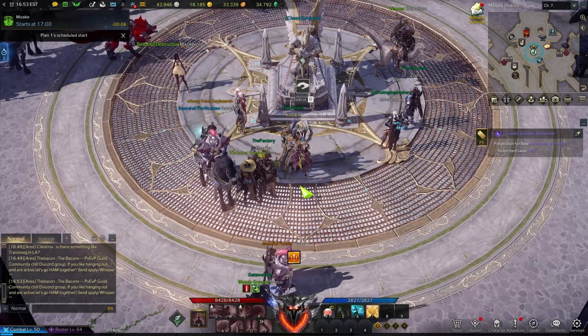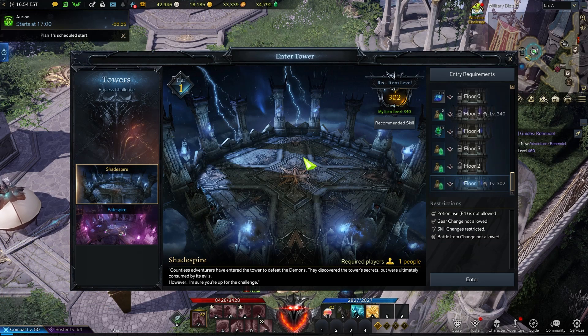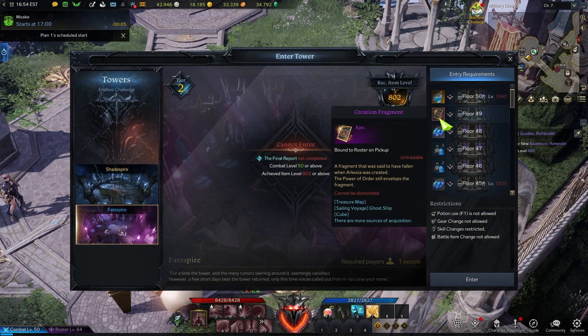Here we are at the tower. If you haven't been here since clearing it on your main, when you come here on an alt and you've already completed it on your main — say you completed it up to floor 50 — your alts all get enhancing materials. If you have not done this on your main, the first character you clear with gives you other materials like books, cards, and skill potions. But on every other character, you'll get honing materials. The same thing happens for the tier two tower.